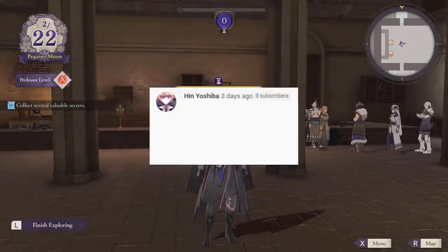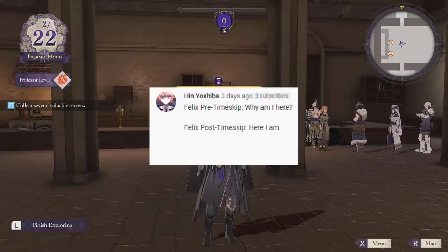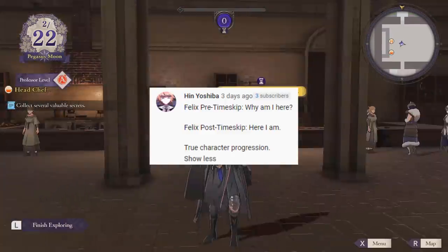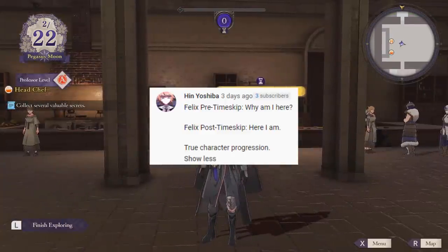Last episode, Hin Yashiba said, in reference to inviting Felix to tea — Felix pre-time skip: 'Why am I here?' Felix post-time skip: 'Here I am.' True character progression. Oh my god, I didn't even realize that. I freaking love it — that is true character progression. He now answers his own pre-time skip question. I guess he's less bitter, less of a dick. He's not as edgy as he used to be — not trying to be as edgy. I guess that's the lesson learned.